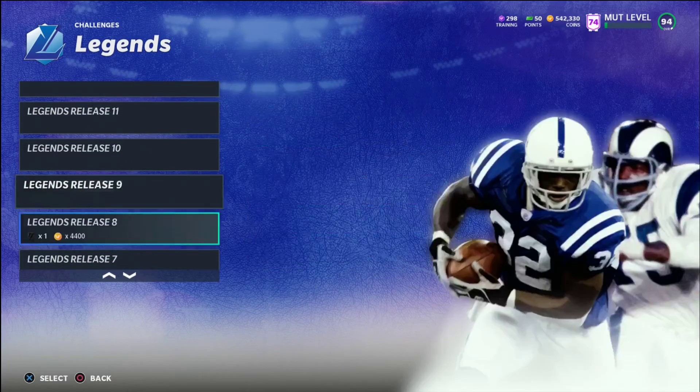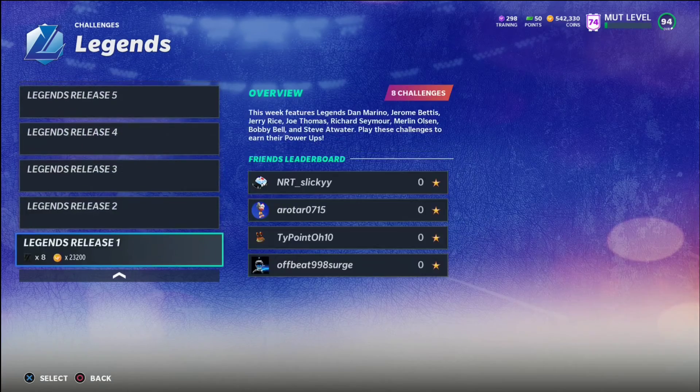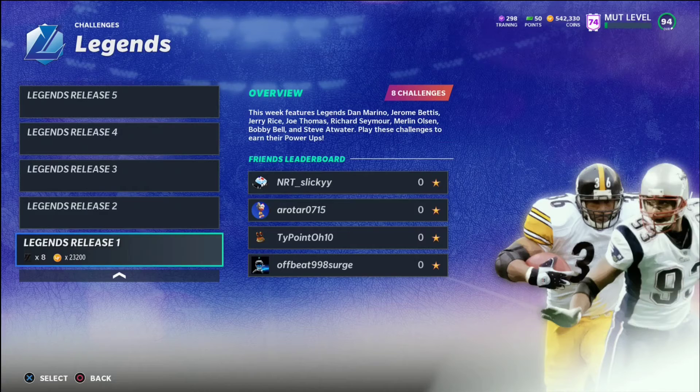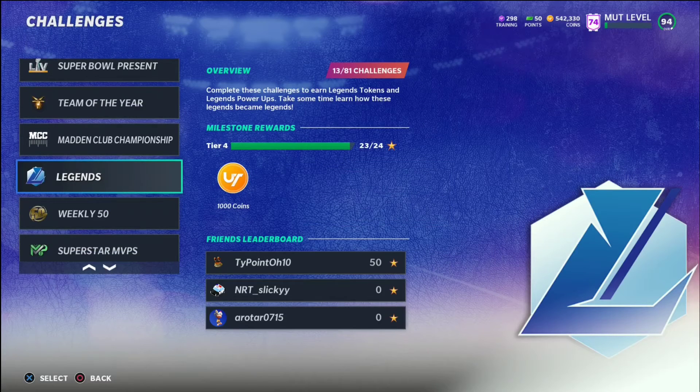If you finish all the Ultimate Legends, play some of these because you're going to be able to earn a ton of coins. These are still available — you can earn 23k from those eight challenges along with the eight power-ups. It's well worth it to play these challenges and earn yourself some extra coins from the power-ups.